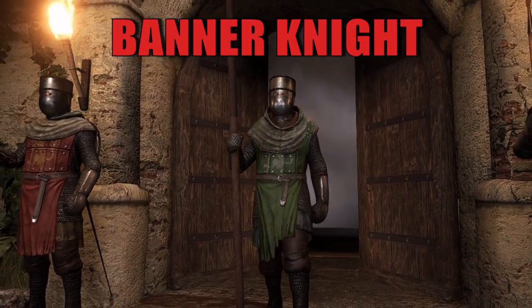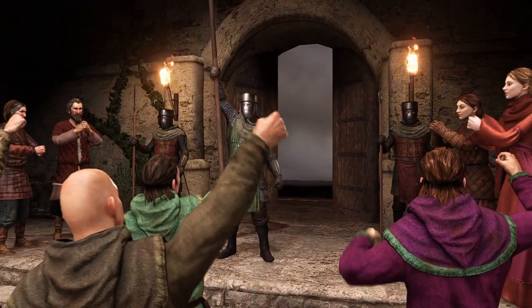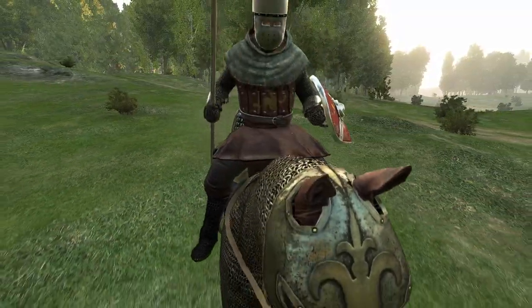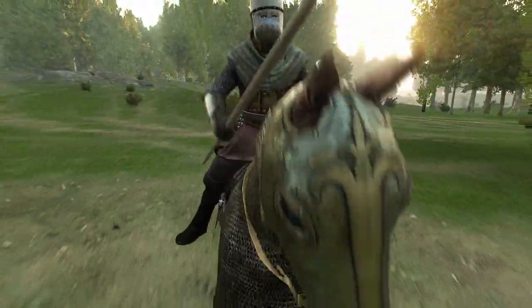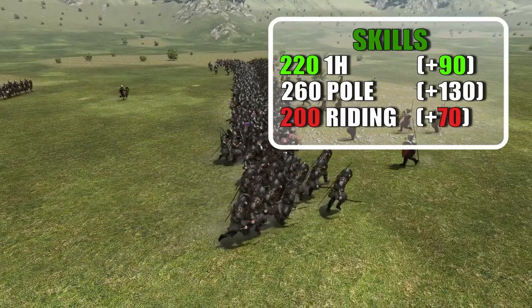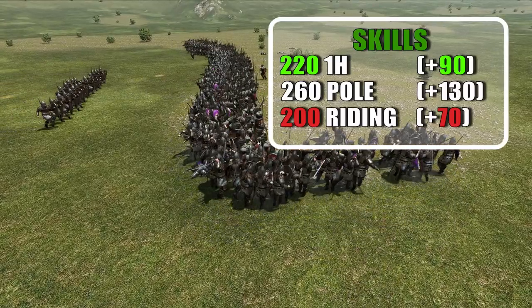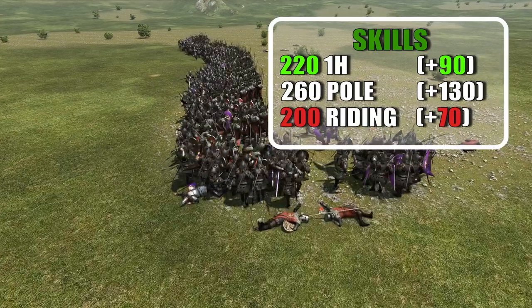The Banner Knight is the second cavalry option of Vlandia. Many players think of this troop as the best cavalryman in Calradia, and this unit is the peak of the Vlandian noble line. Noble units reach one tier higher than standard troops and can only be recruited in castle villages or converted from mountain bandits, and they generally have better gear and weapon skill. The Banner Knight brings 221 one-handed — 90 more than standard — 260 polearm — 130 more than standard — and 200 riding, 70 more than most tier 5.